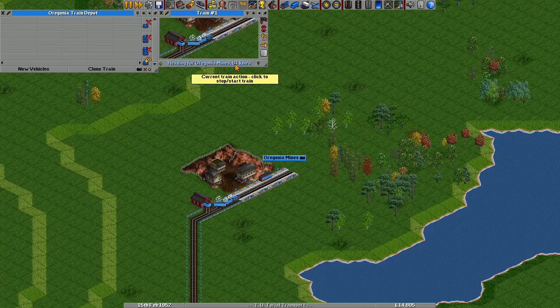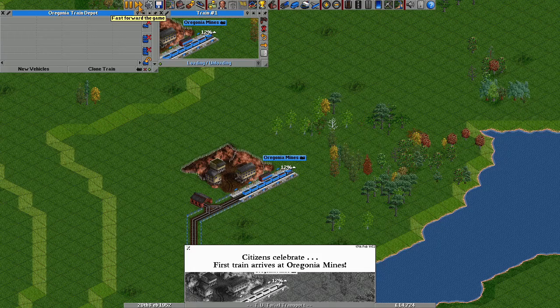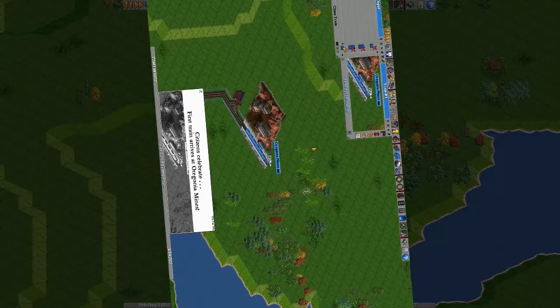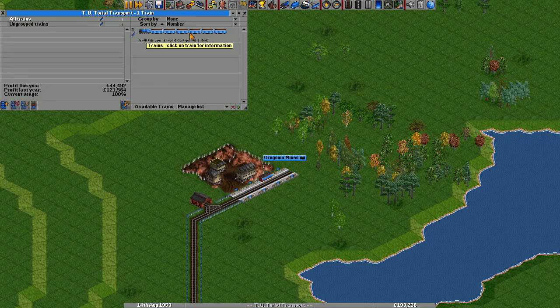I'll set up the route the same as I did with the road vehicles, using a full load at the iron ore mine. As a shortcut, rather than selecting the order and changing it, I can hold Ctrl when I click on the iron ore mine station and it will automatically become a full load order. If I start my train, you can see it head to the iron ore mine station and start to load iron ore. I could click fast forward to see what happens, or just skip ahead through the magic of video editing. I can open the train window to see what the profit is — this train is very profitable, moving large quantities of cargo at high speed.